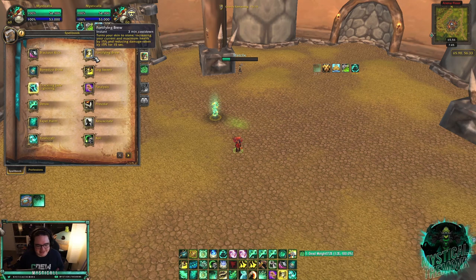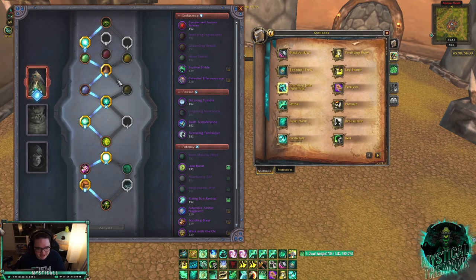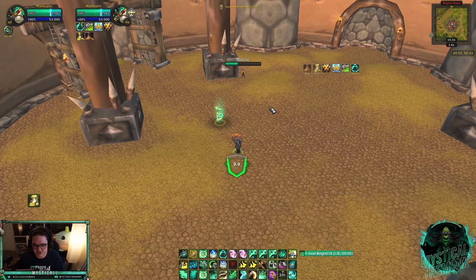The final cooldown is Fortifying Brew — a 3-minute cooldown (nerfed from 1.5 minutes in Shadowlands). It increases your maximum health by 15% and reduces damage taken by 15%. With the Fortifying Ingredients conduit you also get a shield for about 24% of your max health — for me that's roughly 19,000 to 20,000. This should be your first cooldown when you're being targeted.